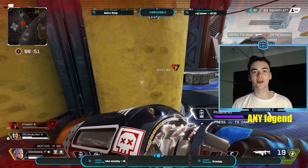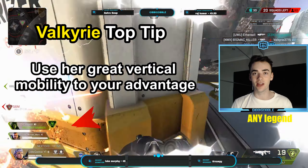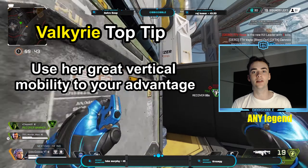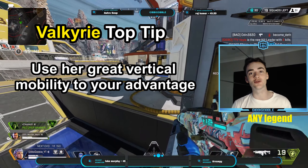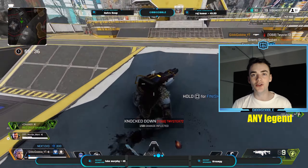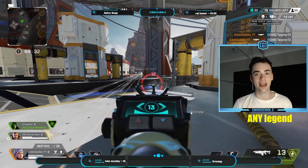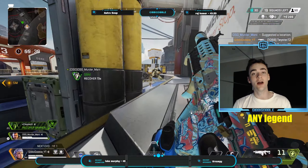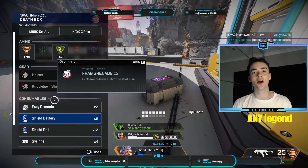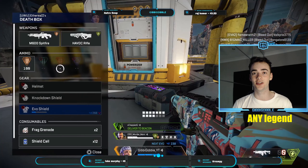Next up is Valkyrie. When playing Valkyrie, the high ground is your greatest weapon. In opposition to other legends like Horizon and Pathfinder who also have vertical mobility, Valkyrie can take and drop the high ground multiple times in a short duration during a firefight. Use this to your advantage — take the high ground, shoot down on the opposition, and if they take it from you, drop, bait them into dropping, and then take it back. Valkyrie has arguably the greatest vertical mobility in the game next to Horizon, so I highly suggest that you use it.